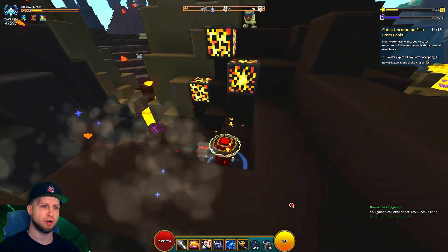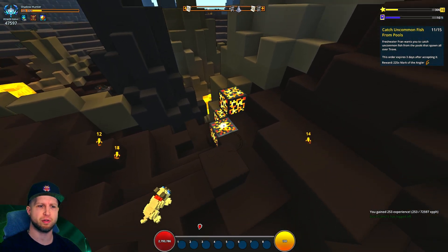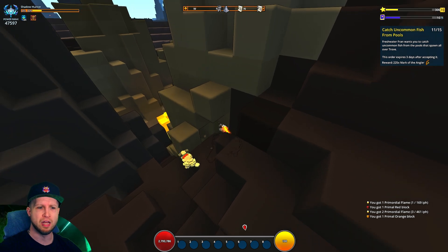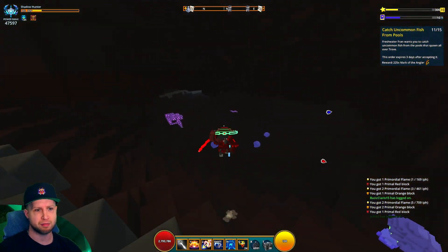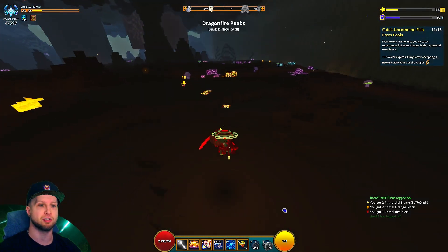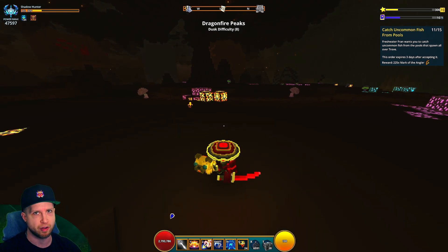Primordial Flames are pretty much just found in the Volcanic Biome. The description says that you can find them in other ore nodes, but that's not entirely true because usually they're going to end up being off on their own. Sometimes, however, you could just be going through an ore node and then you find a bunch of them, but they're pretty common, as you can see, especially in the underground of this biome.